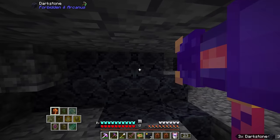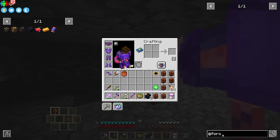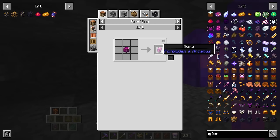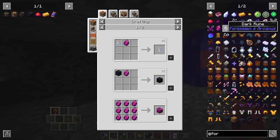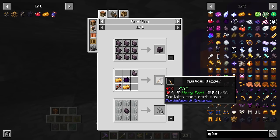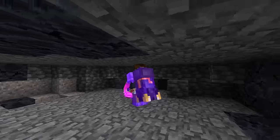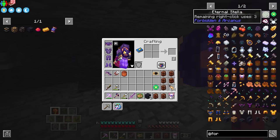Not only is this particular stone going to be needed, we're going to need several materials from the Forbidden mod. Throughout our mining, we've found these runes. Runes are important — we're going to need them to make vials, and also to make dark runes, which we'll need for a dagger. This is how we're going to get blood for this altar, which is a multi-block structure.